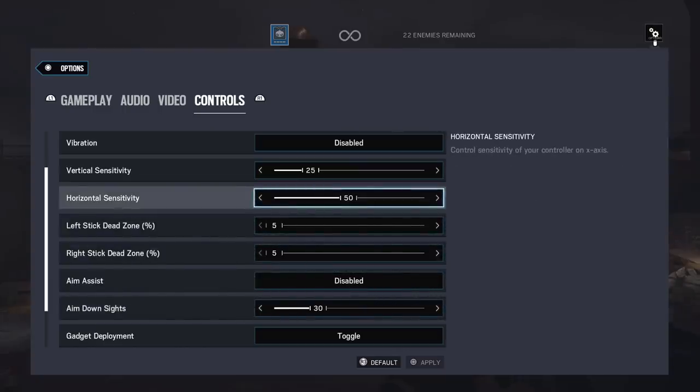The first thing I want you guys to do is find your perfect horizontal sensitivity. The way you're going to do this is just play T-Hunt and see if it's too low or too high. You can go up or down, whatever suits you — some people like it high, some people like it low.